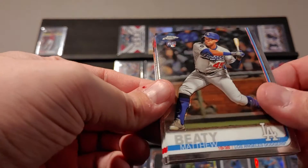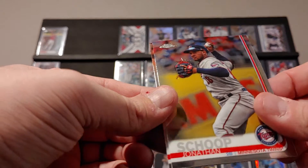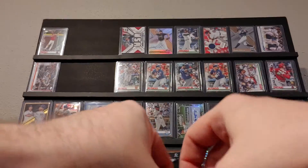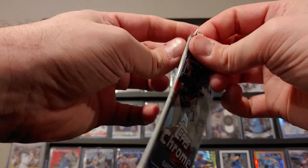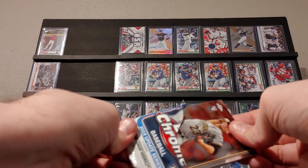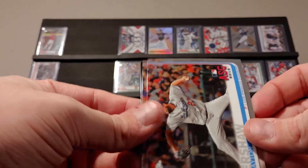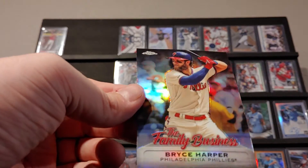Matthew Beady, Lane Thomas, Jonathan Schoop, and Seo Prague. Right on top — Mitch Keller rookie card, Clayton Kershaw all-star, Francisco Lindor all-star card, and we got the Family Business Bryce Harper.